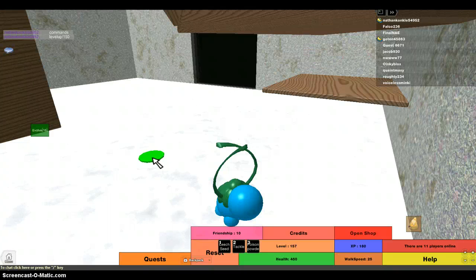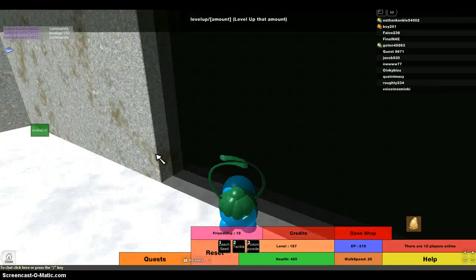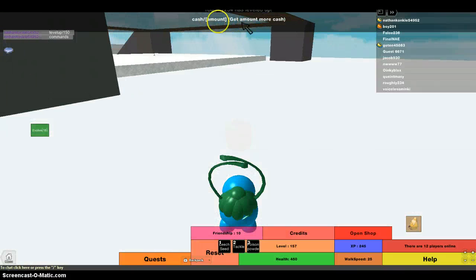I'm going to show you how to use admin commands. You type in commands when you have the admin commands, and it should show you up here where my mouse is, right there, where it will show you how to do stuff.